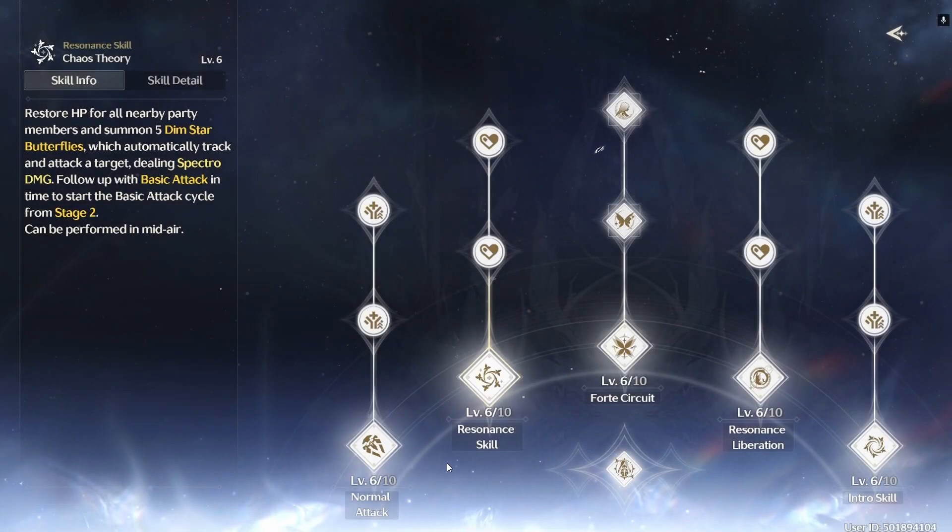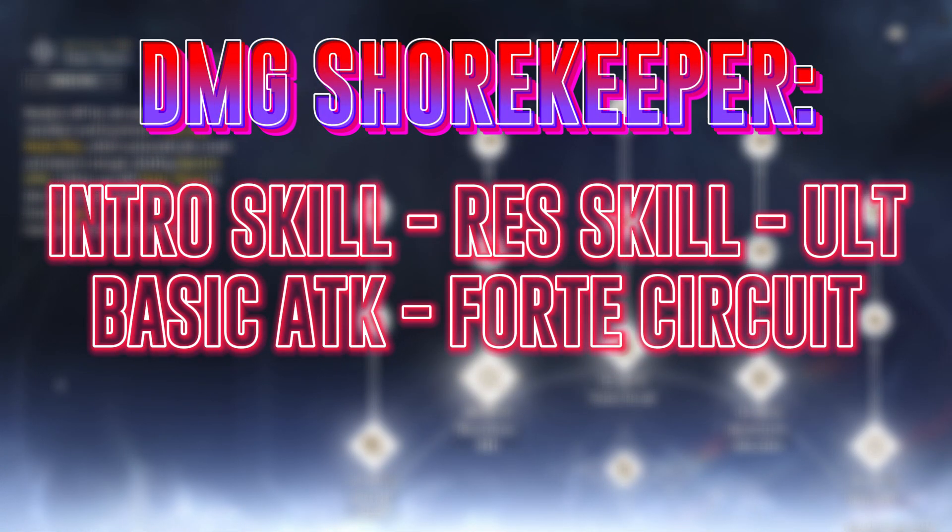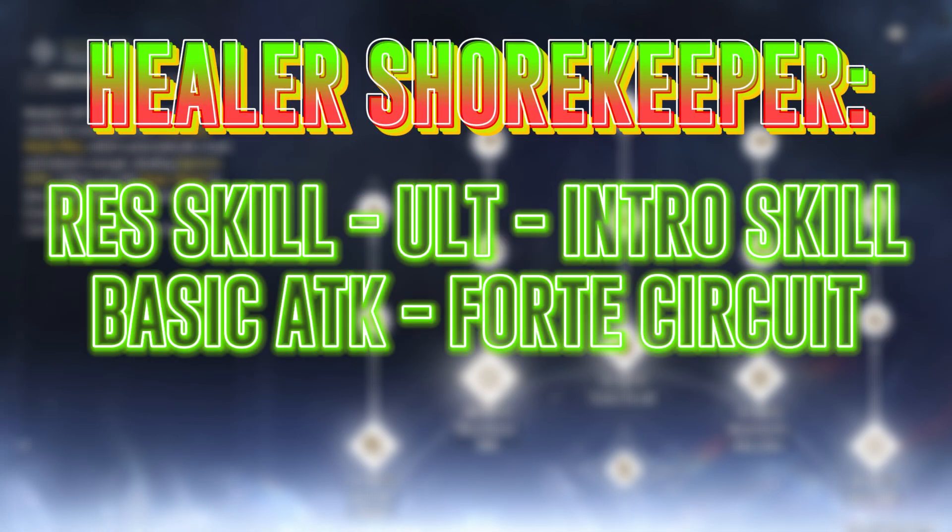If you're wondering which skills to level up: for a damage-focused Shorekeeper, level up intro skill, resonance skill, ultimate, basic attack, and forte circuit in that order. But if you're building a healing-focused build, then I'd recommend resonance skill, resonance liberation, intro skill, basic attack, and forte circuit in that order.